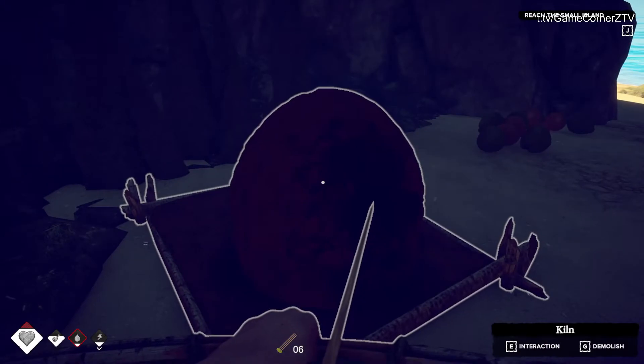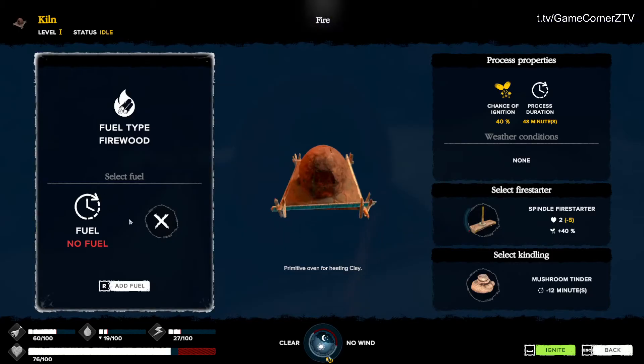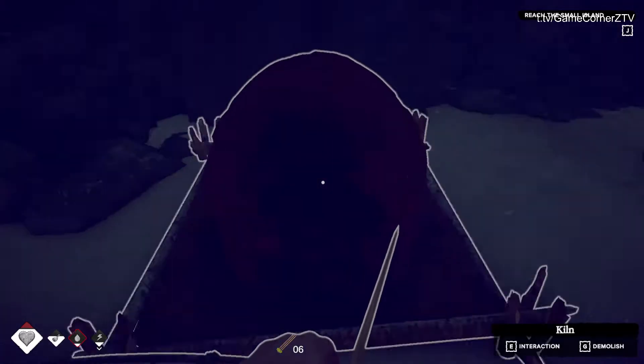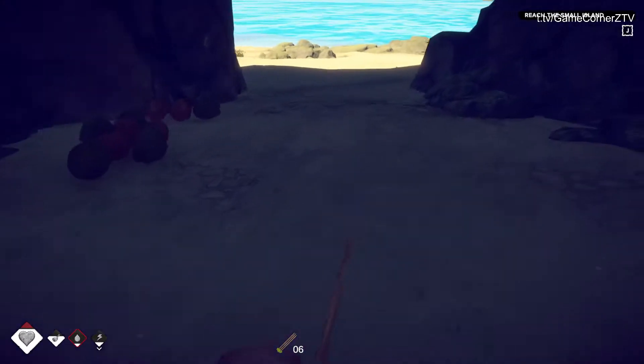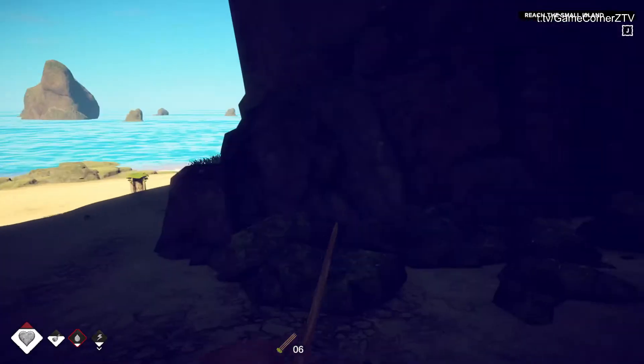I have this kiln. I'm not exactly sure how to use it. I think I just need to find some more recipes or blueprints for this. It's hidden clay, but I don't know how to put clay in there. I can light it up with no problem, but it just burns — it doesn't give me anything. I think we're just waiting for some blueprints for that.